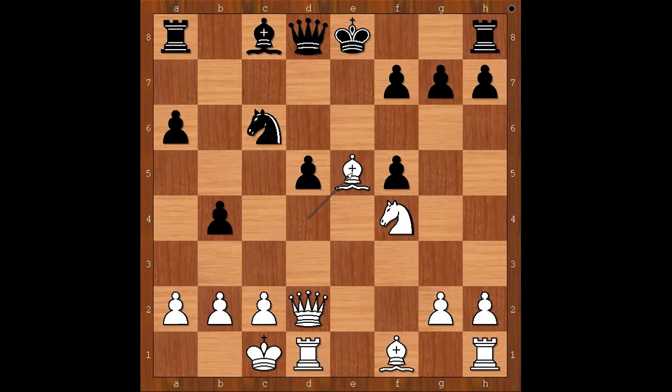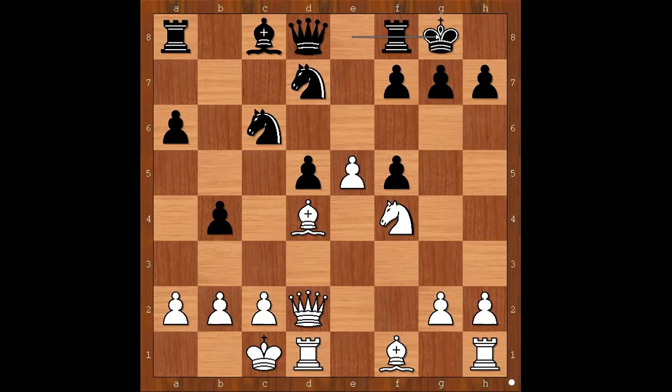If the knight on c6 takes on e5, rook to e1 isn't pleasant. And if the knight on d7 takes on e5, then perhaps bishop takes on e5, and after knight takes on e5, queen takes on e5, queen takes on b4. Back to our game. Castling. And how to defend the pawn on e5? Or maybe that is a trick question. Inarkiev played e6. Knight to f6 — if f takes on e6, knight takes on e6, forking the queen and the rook.